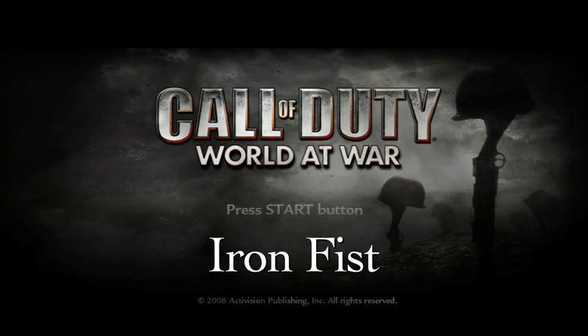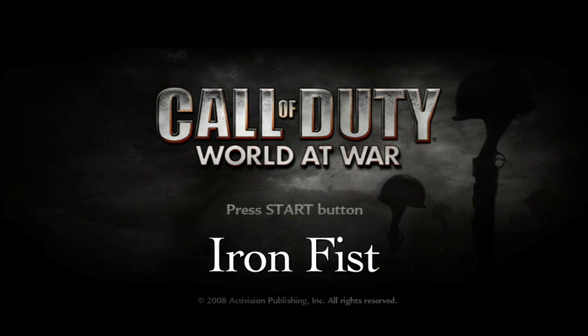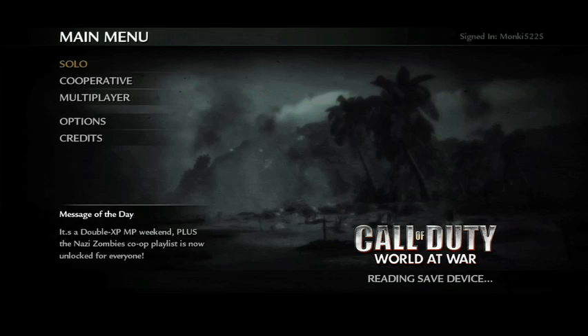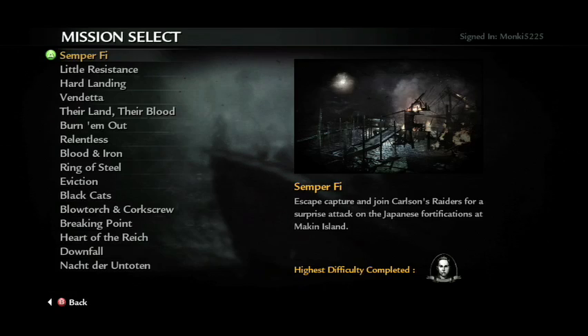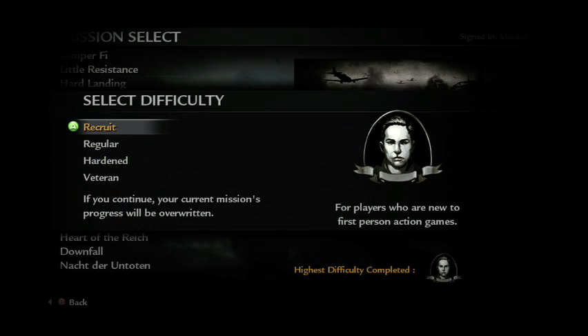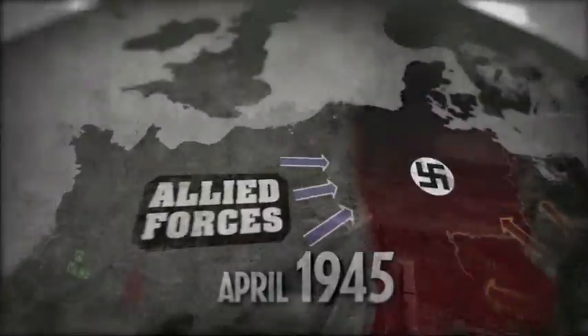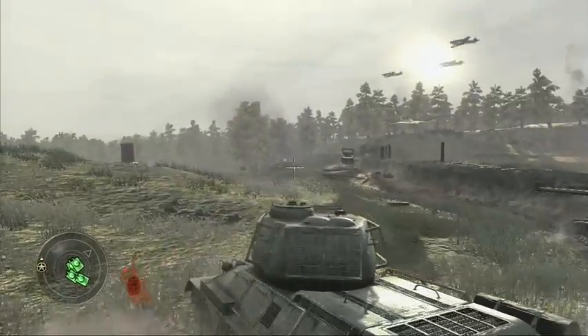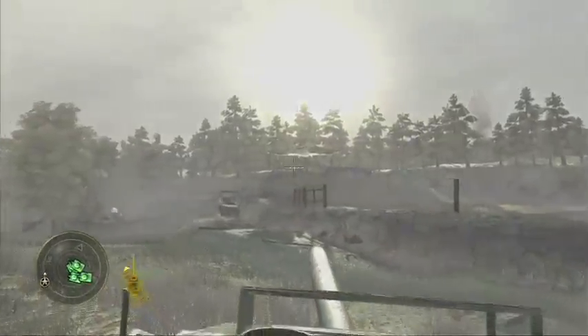Hey everybody, Jack from Achievement100.com back with some Call of Duty World at War achievements. We're doing Iron Fist this time — this is the one in the tank stage. I'm going to pick the Blood and Iron stage here, and I'm playing on Recruit because it can get kind of tricky. What you have to do is blow up every single bunker and tower. There are 21 total.